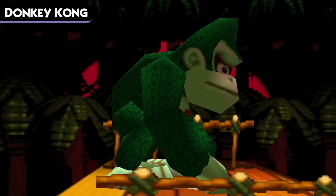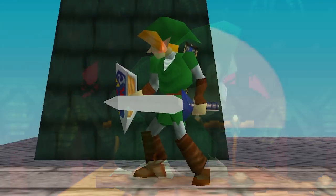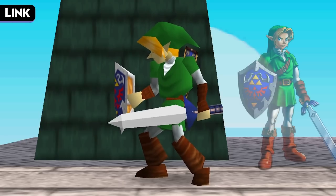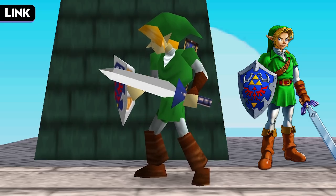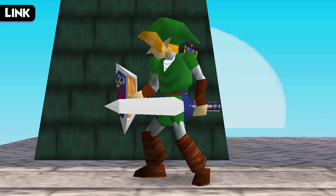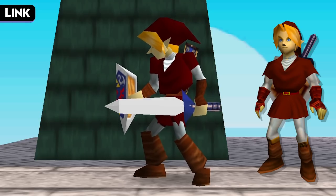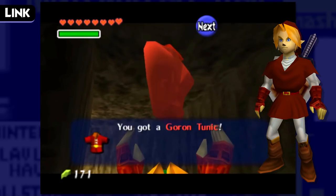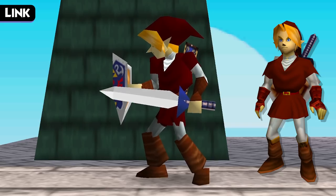Giving this DK color the full green treatment easily makes it look like the all-green sprite from Donkey Kong Land. The next character is Link. This version of Link is based on Adult Link from The Legend of Zelda: Ocarina of Time, though Smash 64 credits him with the original Legend of Zelda and A Link to the Past as well. He wields the Master Sword and the Hylian Shield, both obtained during Ocarina of Time. Link's first costume changes his tunic to red — this comes from the Goron Tunic, which Link can buy or receive as a gift in Goron City. The Goron Tunic protects Link from extreme heat, allowing him to take on the Fire Temple in the Heart of Death Mountain.